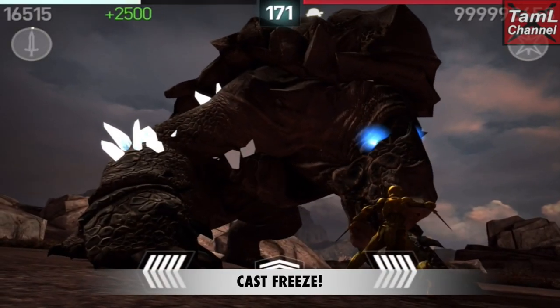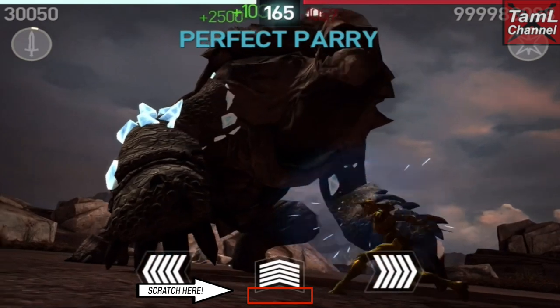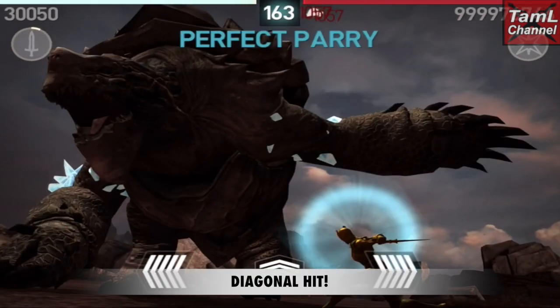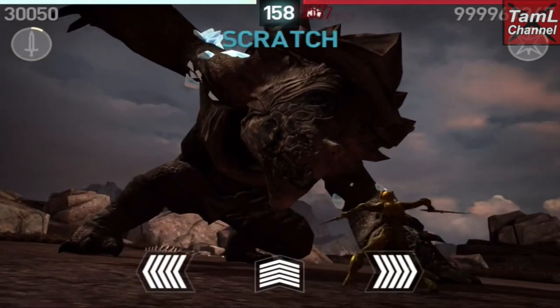I'm showing on the screen where to scratch under the center dodge, as this performs the fastest scratches. Then hit in the direction of his hits — so that's a diagonal hit when he lifts his paw up, and when it's on the left side, it's also a diagonal hit when he raises it high.